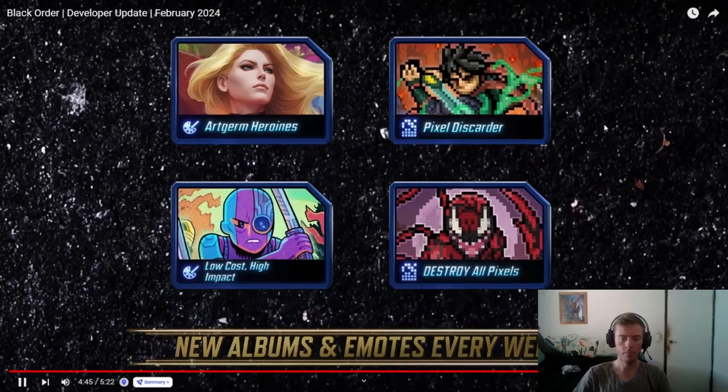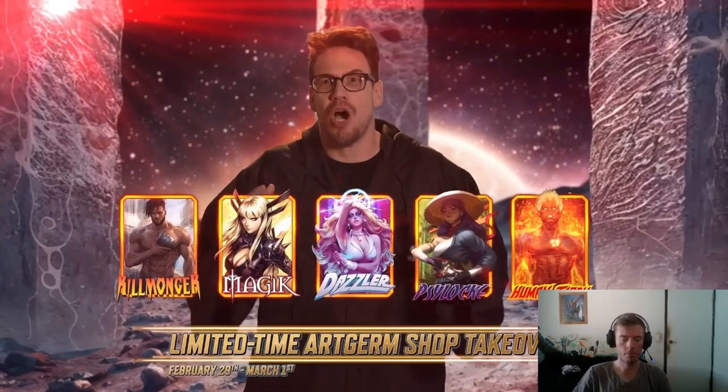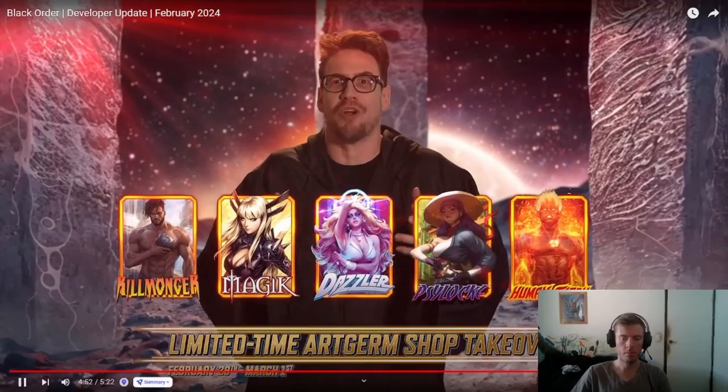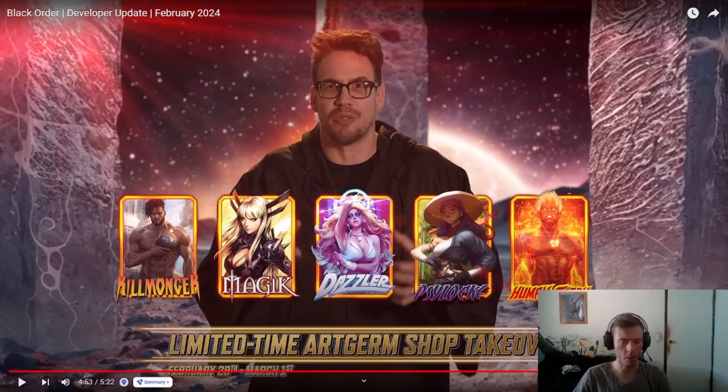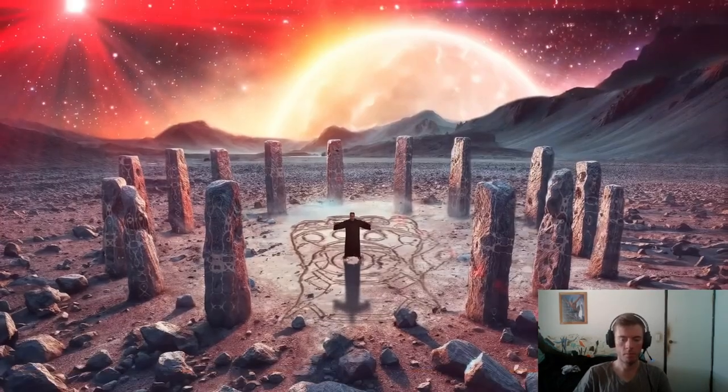We've got four new albums coming in: Artgerm, Pixel, Low Cost High Impact, and the Destroy It All Pixels. I don't use these very much and it doesn't concern me hugely, but if it's something you enjoy, good on you. And don't miss an epic Artgerm shop takeover later in the season — with Killmonger, Magic, Dazzler, Psylocke, and Human Torch Artgerm variants. They look fantastic. Thanks for playing and supporting Marvel Snap — the Black Order season is going to be a blast!